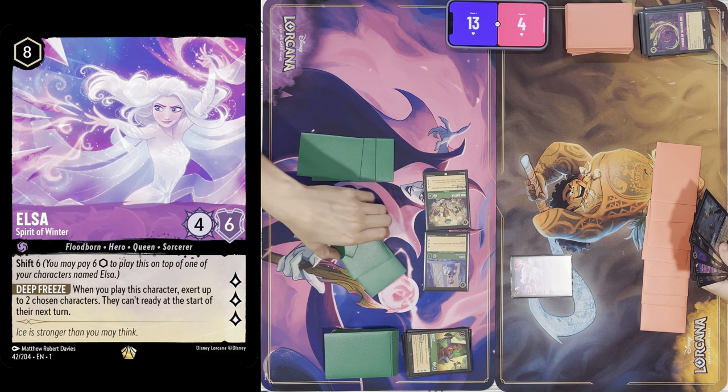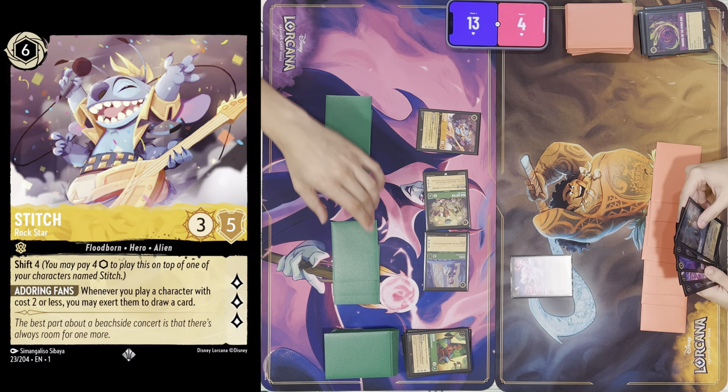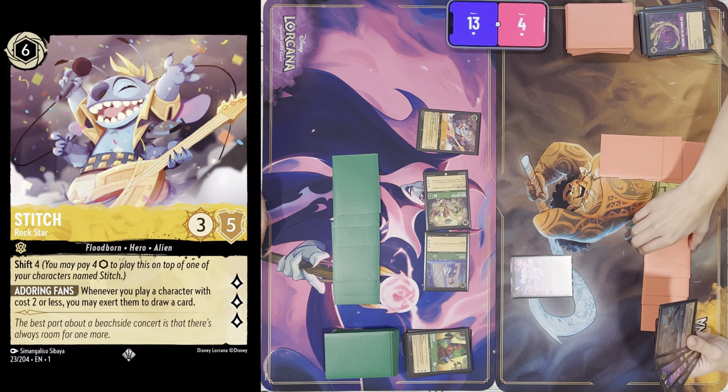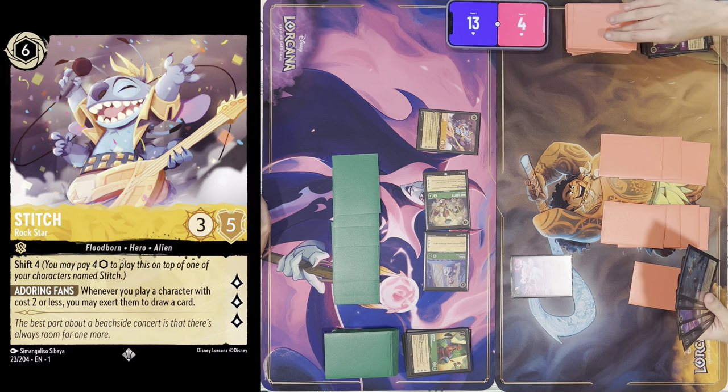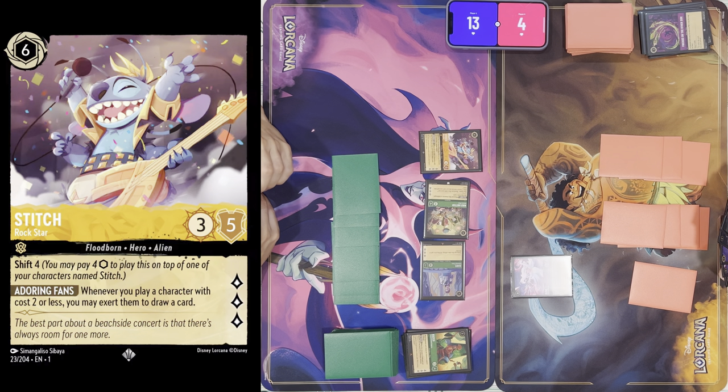I'm going to ink a Flint, exert six. Oh yeah, that is game. I'm not going to be able to respond. Ready, draw. The only thing I can really do is just stall.